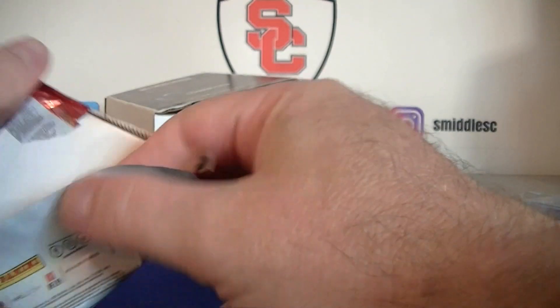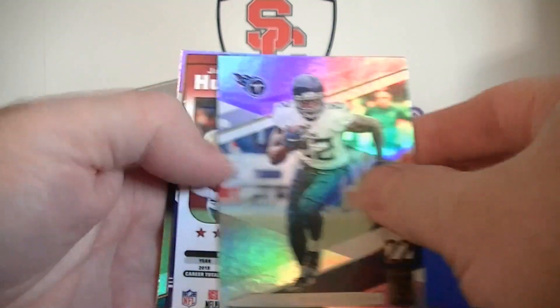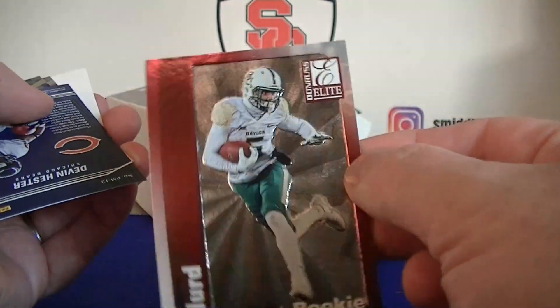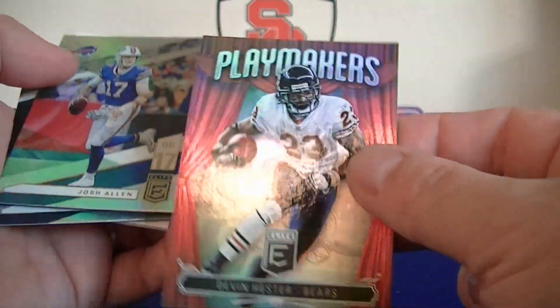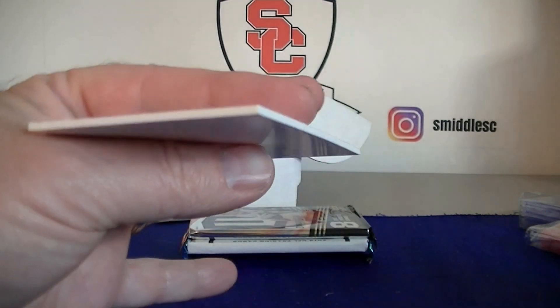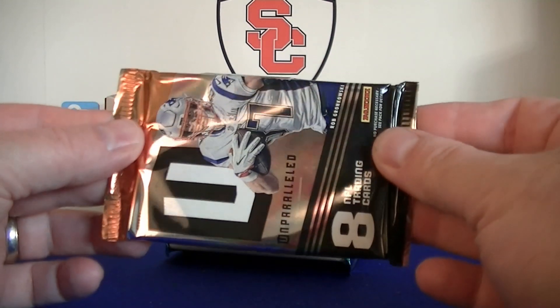Last pack - might feel a little thicker. I got decoyed, that's why. Henry, Jalen Hurd rookie, Devin Hester Playmakers - that's a kind of cool insert. Josh Allen and Flacco. Decoyed. Just a couple of base cards, no hits there. Let's move on to Unparalleled.